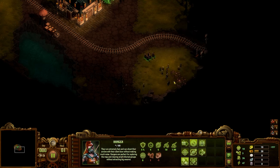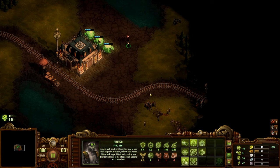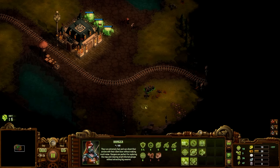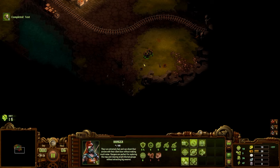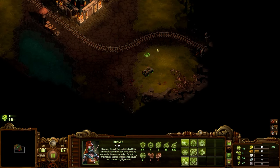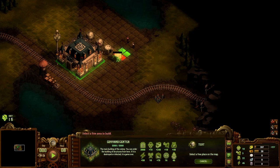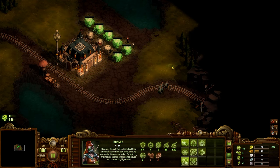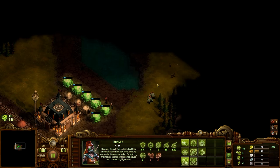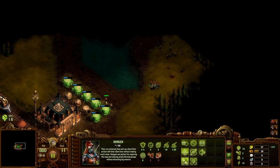A lot of zombies are on screen. The sniper's got to go a little farther. Let's wait for some more gold, then go ahead and build more tents. We gotta go this way because there's wood here and obviously we're gonna need some wood.